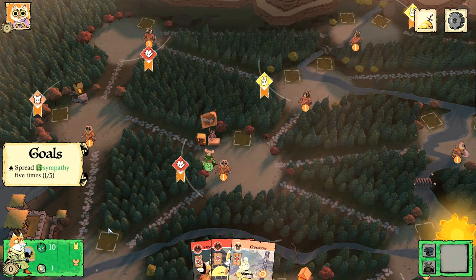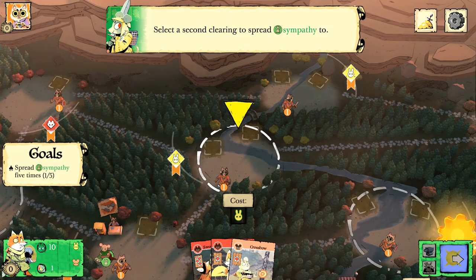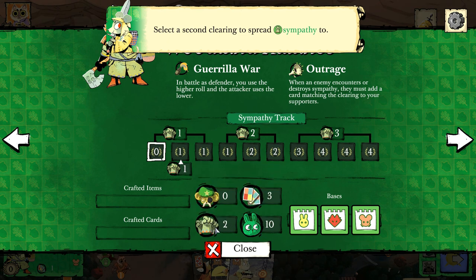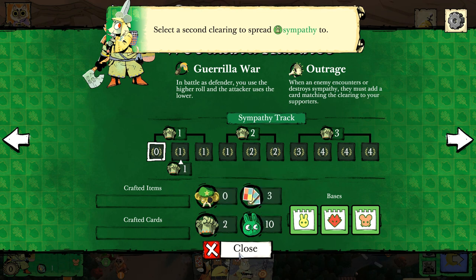The supporters came from our board. If you click on the board in the bottom left you'll see there's a certain number of supporters — those are the fists raised in anger. We have three to start and we have two left, so we can spread those.